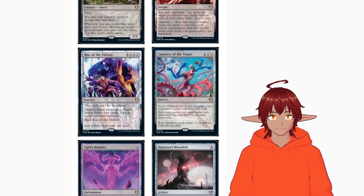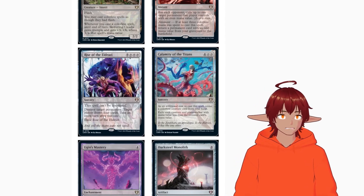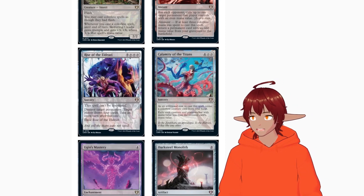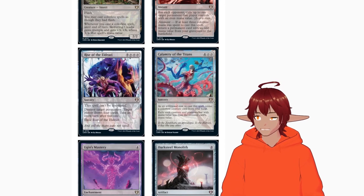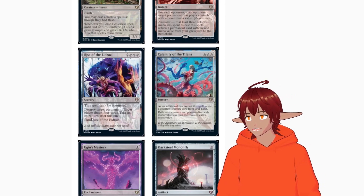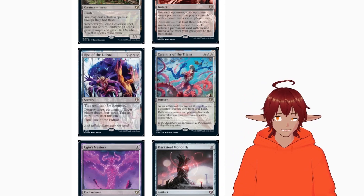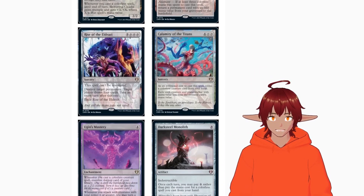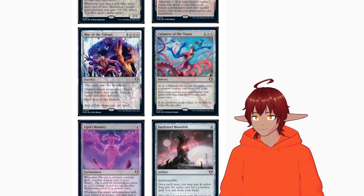The best new card in the deck is Rise of the Eldrazi — a sorcery for nine and three colorless. This spell can't be countered, destroy target permanent, target player draws four cards, and you take an extra turn after this one — then exile Rise of the Eldrazi. You destroy your biggest threat, draw four cards targeting yourself, and take an extra turn. In a colorless deck loaded with mana rocks, mana crypts, and mana vaults, twelve mana is nothing — especially if Darksteel Monolith lets you cheat it out for free.